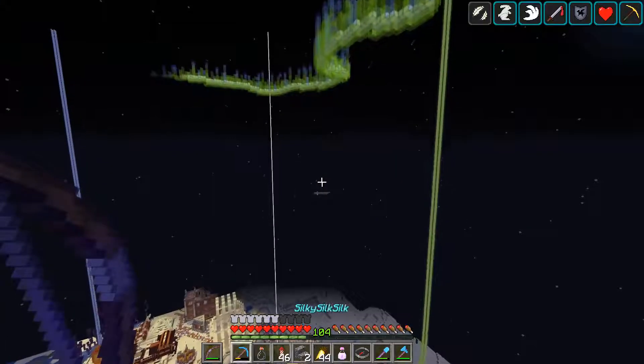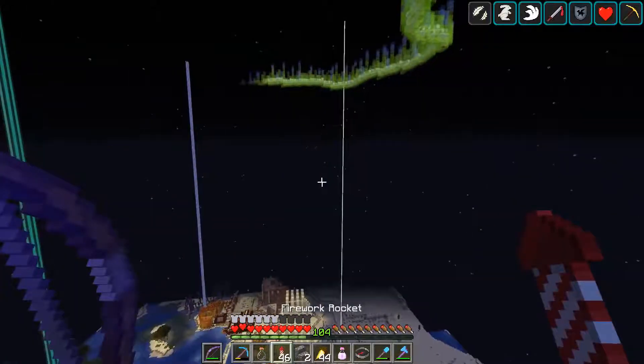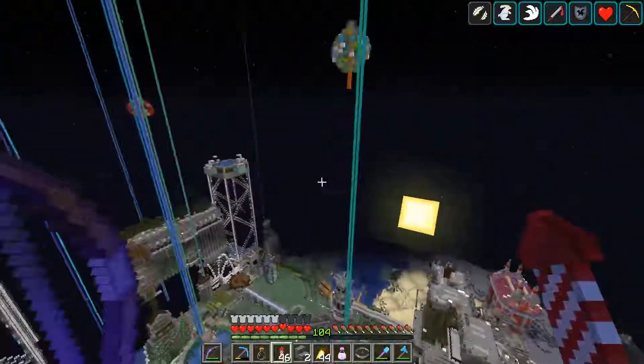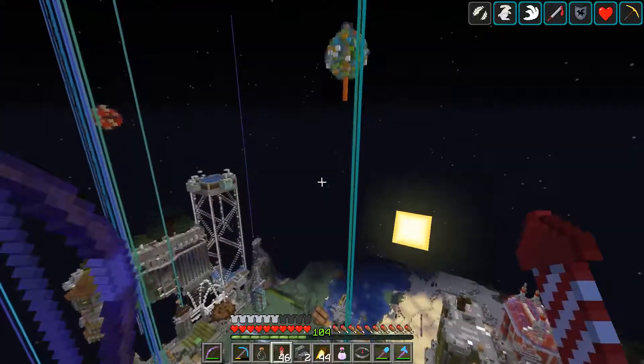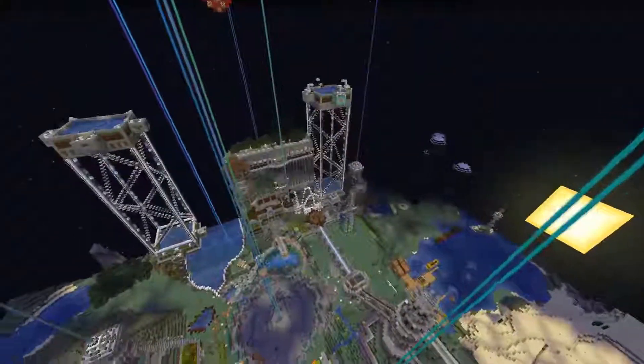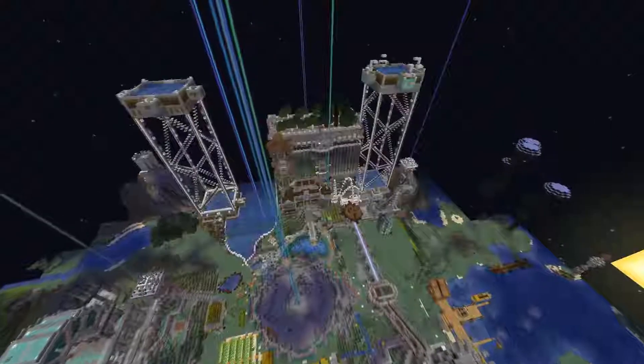The potion of slow falling. This was a sleeper for me — I saw slow falling, thought that's interesting, but man, with the wings, look at this. I'm just kind of floating up in the air. It's almost like creative mode; you can just kind of float and check things out.